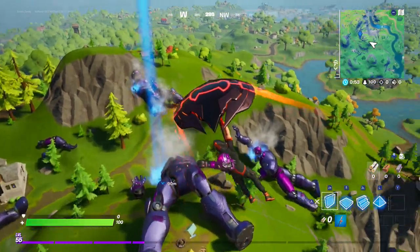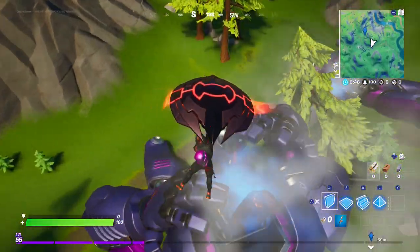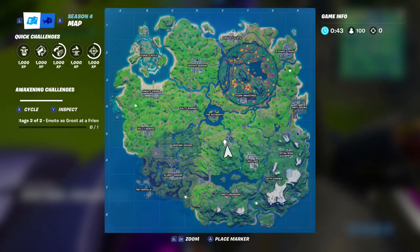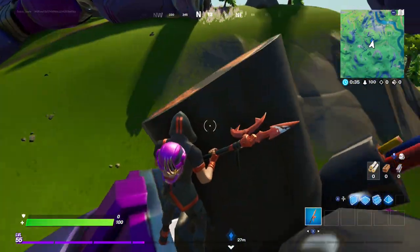Alright Goblin Griff, where are you going? You're gonna go land on one of these Sentinels? Oh, you found a secret new style.